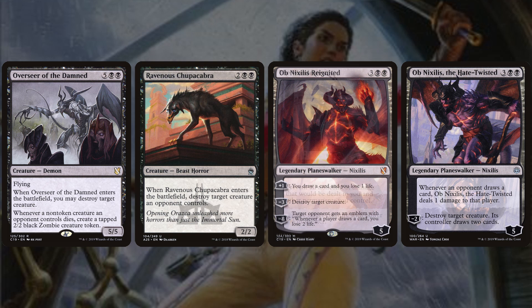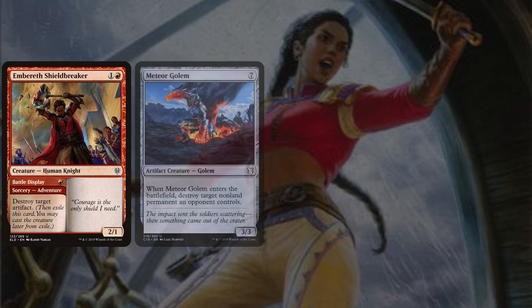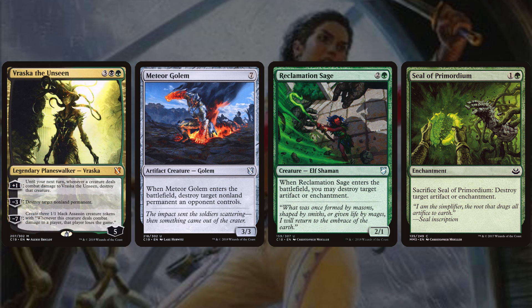Rounding out removal, we have Overseer of the Damned, Ravenous Chupacabra, and The Wanderer. The Wanderer is a tech piece because Cisse can search it at instant speed — if someone has infinite mana and targets us with a Comet Storm, we activate Cisse to put The Wanderer into play, preventing all non-combat damage to us and our permanents. For non-creature removal we have Embrus Shieldbreaker — a 2-mana 2/1 that goes on a sorcery-speed adventure called Battle Display to destroy a target artifact — plus Meteor Golem, Reclamation Sage, Seal of Primordium, and Vraska the Unseen.